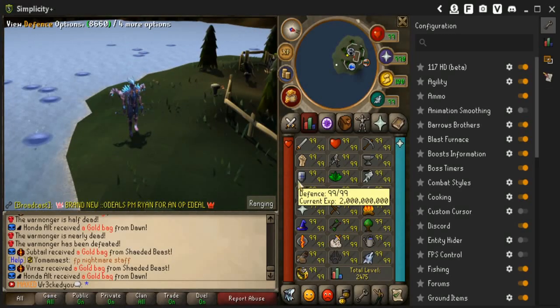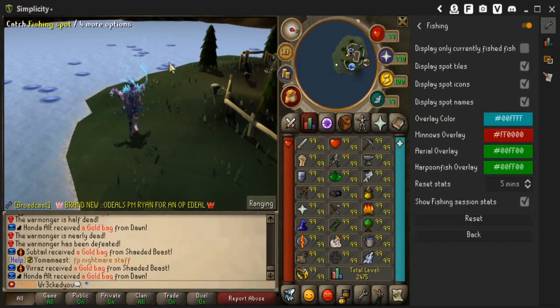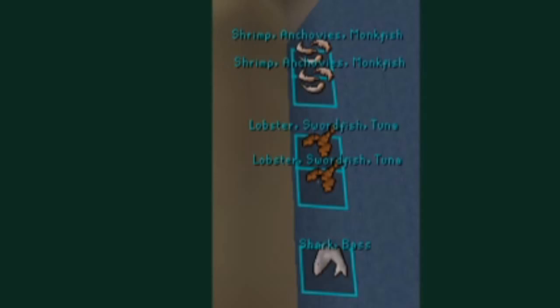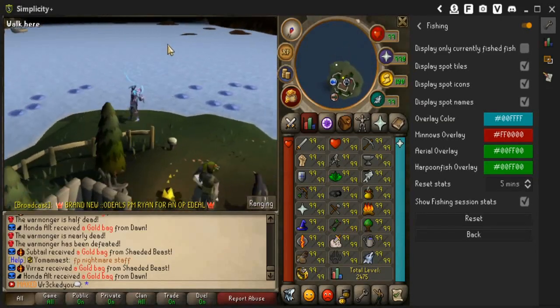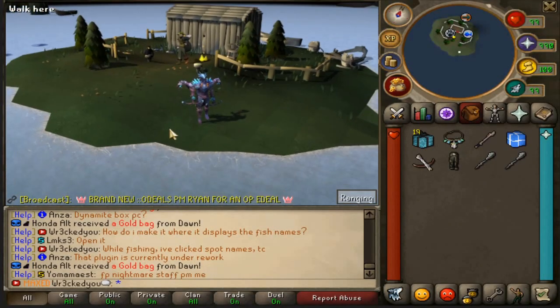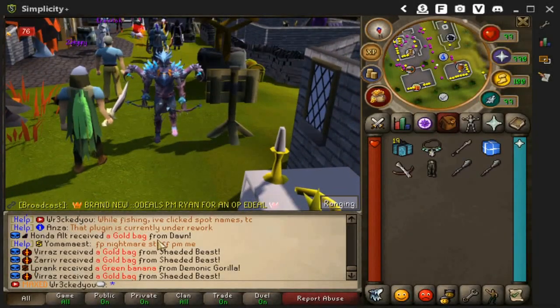Right now I'm trying to figure out the fishing plugin — it was kind of the main thing showcased in the update. You can see options like display spot names, icons, and tiles, but as shown on the forum page it should display names like sharks and lobster. It's not showing the names right now because that plugin is actually under a rework at the moment, so it will work soon.